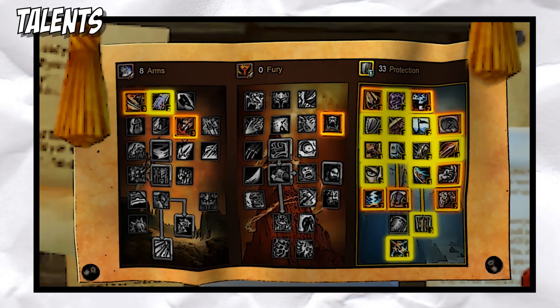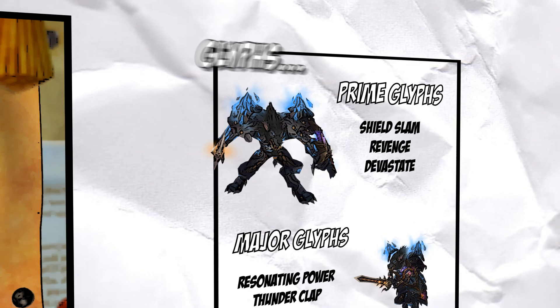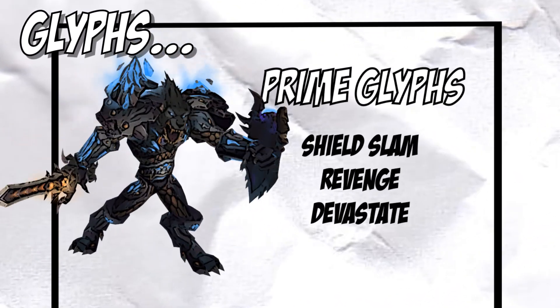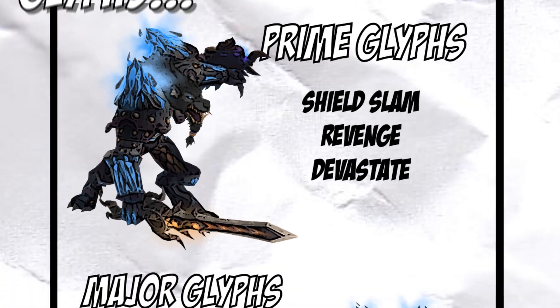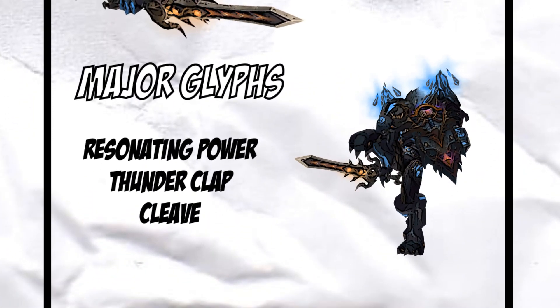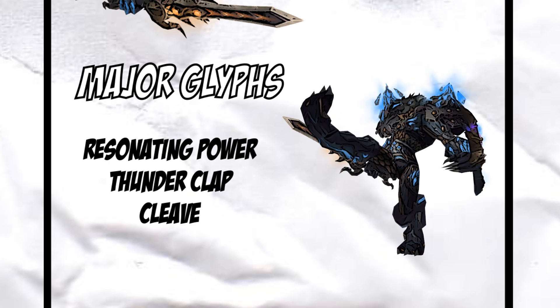Now let's talk about your Glyphs. Glyphs are pretty straightforward. For your Prime Glyphs you use Shield Slam, Revenge, and Devastate — these are your only options. Major Glyphs have a few more options depending on your role. Some good all-around Glyphs are Resonating Power so your Thunderclap costs less rage, and Glyph of Thunderclap so your Thunderclap's radius is larger.